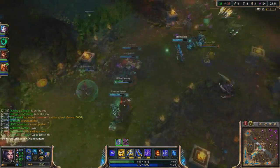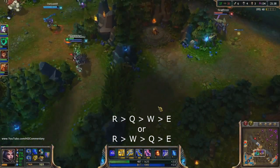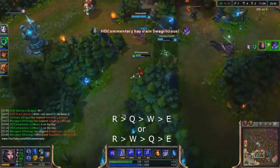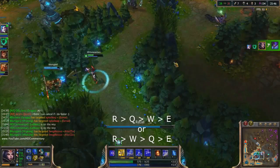So which skill do you have to level first? I usually level my Q first for maximum burst potential at level 6. However a lot of people like to level their W first for easier pushing. What I do is level my Q first, then W, and then E.